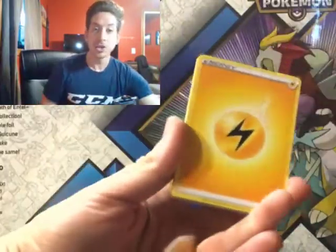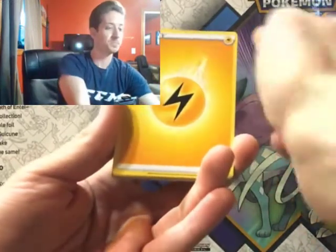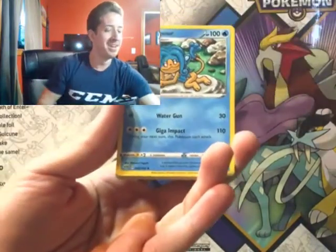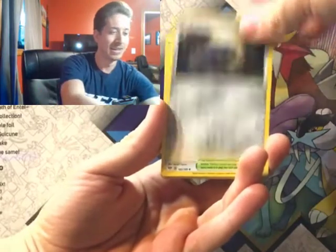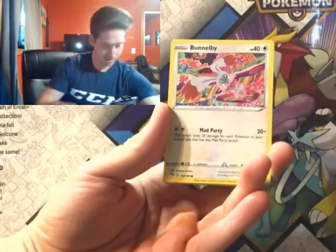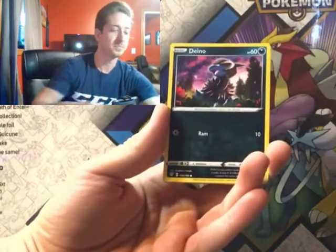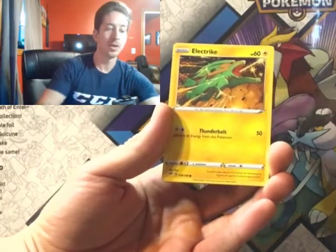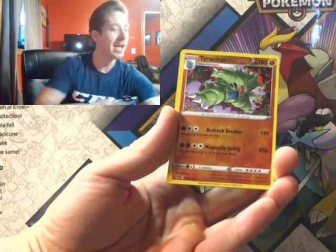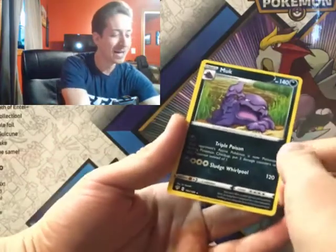Lightning Energy — oh guys, we can do this! Pampour, Lairon, Glimwood Tangle, Vanillite, Bunnelby, Passimian, Dino. Electric — ooh, reverse holo Tyranitar! And Muk is our rare.